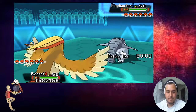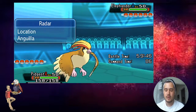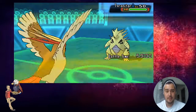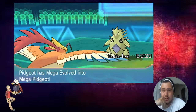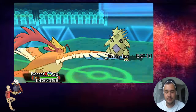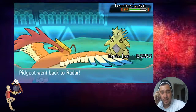He leads with Donphan. He wants Rocks up, obviously, so I'm going to Hurricane turn one and get some massive damage off. I don't think he runs Stone Edge on this, but even so I might be able to live one. He switches to T-Tar - this isn't going to do anything because T-Tar is really specially bulky. I probably should have U-Turned instead of Hurricaned. I get the confusion though - that's cool. I'm going to U-Turn out. I'm praying that's not Smooth Rock Tar - he went for Pursuit.